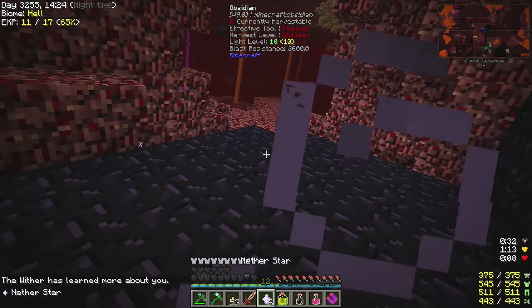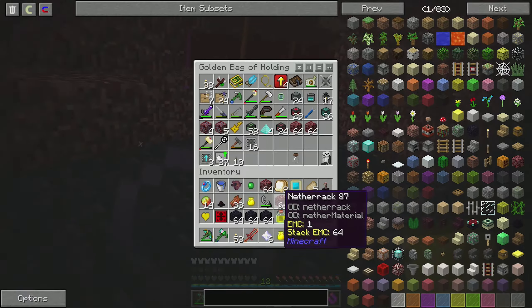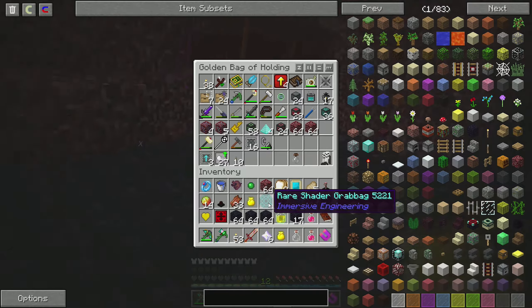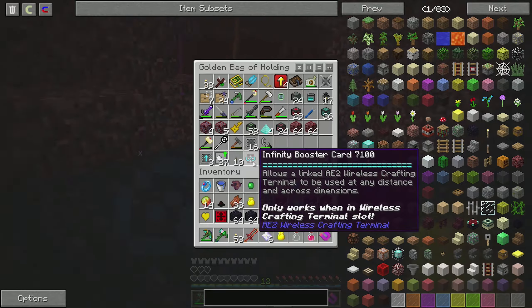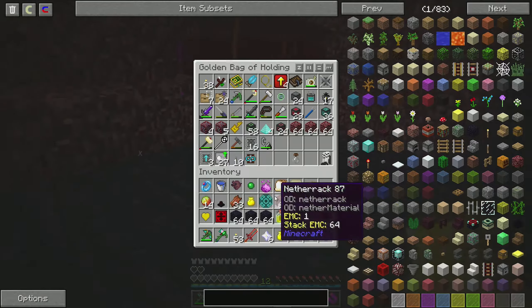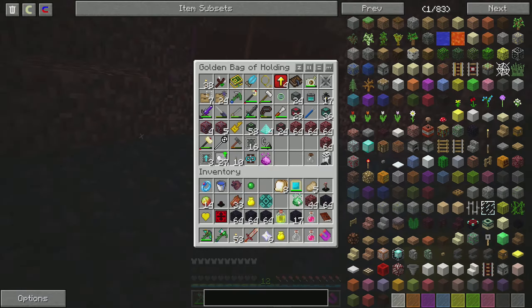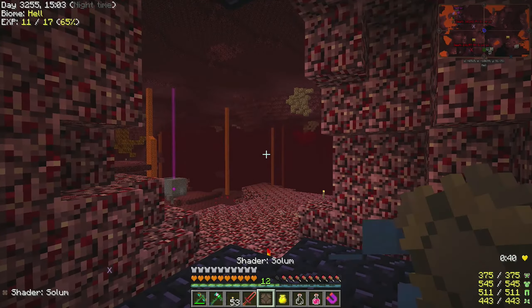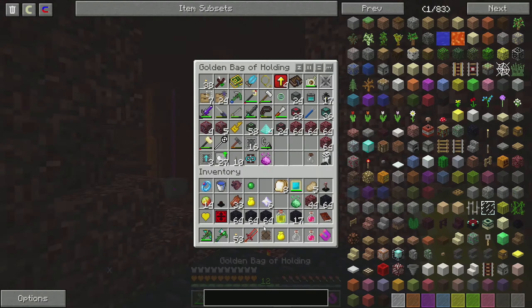That was amazing! Okay, we only got six nether stars. I was hoping for a little bit more but that is okay, it will do just fine. And we got a rare shader grab pack, and an infinity booster card — for wireless, it allows a wireless crafting terminal to be used at any distance and across dimensions. That is pretty awesome. We got some CV2 essence, and our six nether stars. What did we get here? We got the Solum shader.